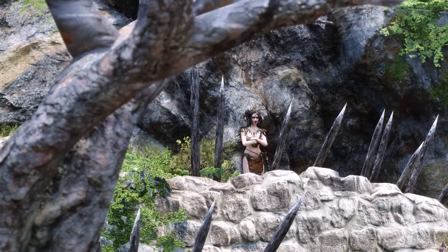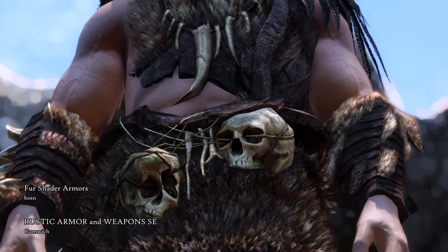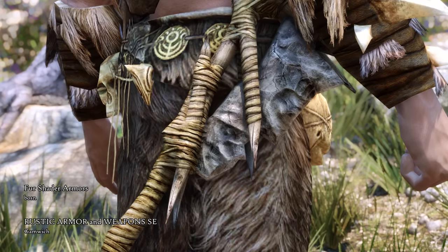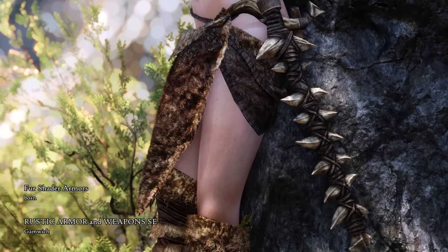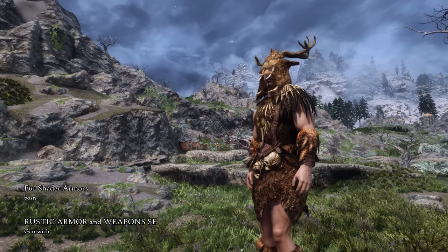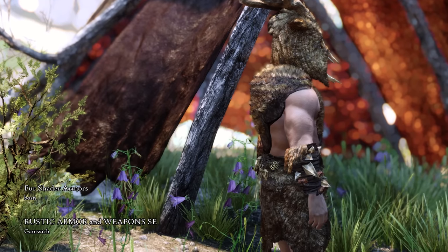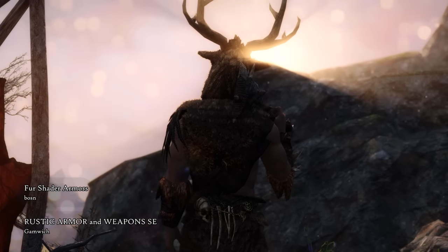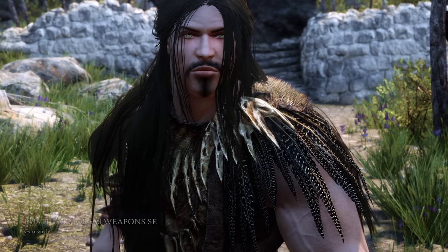We follow the same pattern of using rustic mods with the rebellious rich men Forsworn — Rustic Armor and Weapons overhauls a selection of armors and weapons, and among them are the Forsworn armaments and protective gear. Used together with Fur Shader Armors, the illusion of real animal pelts crafted into armor is quite perfect, and the Forsworn look cool as heck now. Although, I don't want to admire these Hagraven bulldiggers too much.